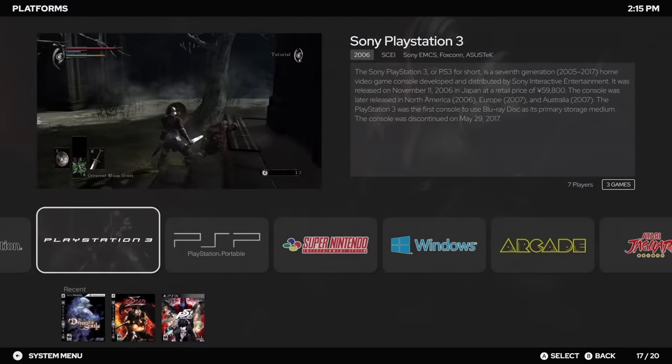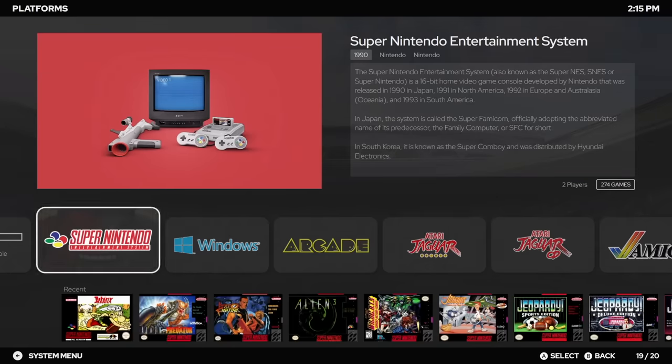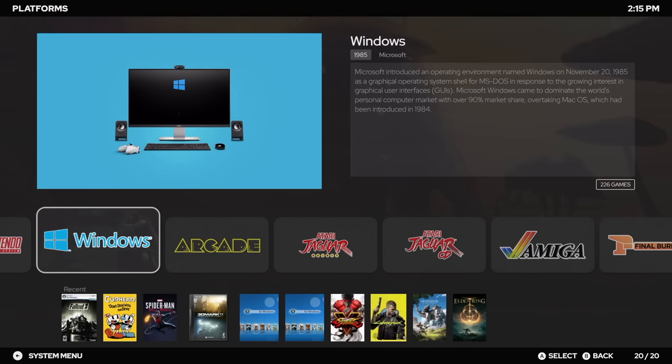What's going on everybody? It's ETA Prime back here again. LaunchBox 13.9 has been released and just like all of our new releases, we've got some fixes, improvements, and some amazing new features. 13.9 is no different because we've got fixes, improvements, and we've got this really awesome new premium feature known as Game Discovery Center.